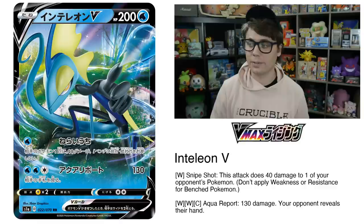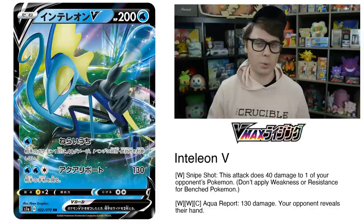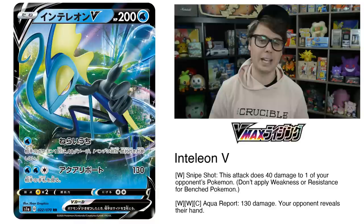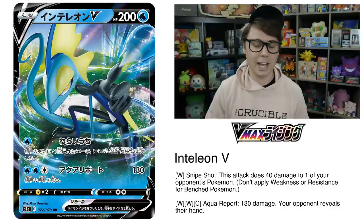Last of the Sword and Shield starters, Inteleon V has two attacks. Snipeshot does 40 damage to one of your opponent's Pokemon — we've seen this kind of attack see success before with Garchomp and Giratina Tag Team GX's attack. A nice 40 damage snipe can easily KO Ditto Prism Star, which is popular in standard right now, and also soften up Pokemon V, VMAX, and Tag Team Pokemon GX. Aqua Report for two water and a colorless deals 130 damage and your opponent reveals their hand.